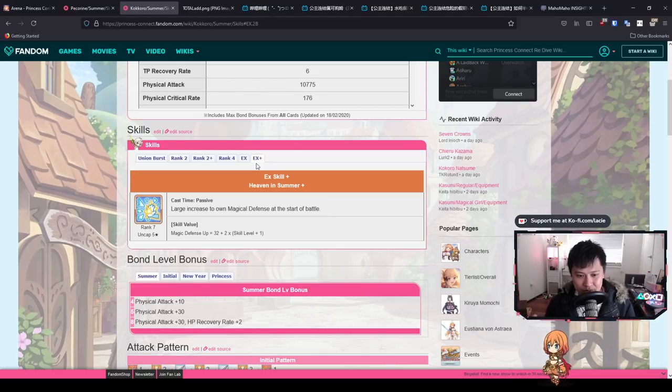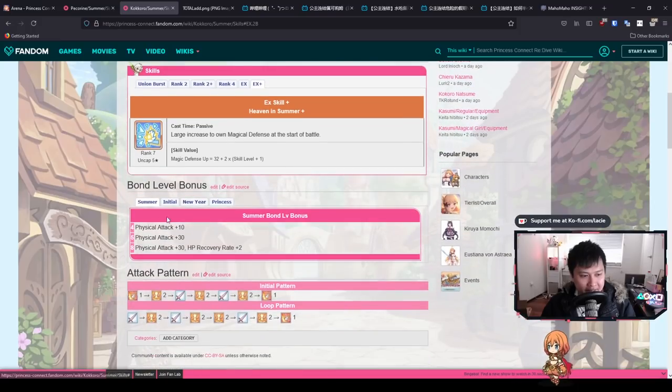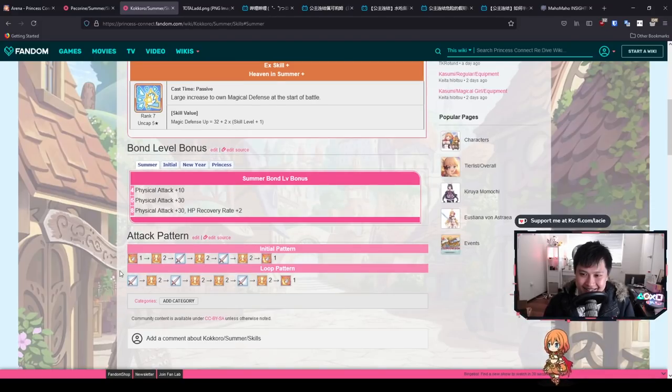I value the survivability of my supports — if they're too fragile and die, the buffs stop. The magic defense is okay. Looking at the bond level bonuses, we get the summer and initial kokoro bonuses — a whole lot of physical attack from the original Kokoro, plus some TP which is kind of useless. But the physical attack on a support unit still counts, and every bit of damage matters.